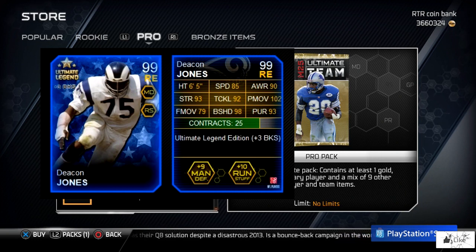Now we move on to Ultimate Legend Deacon Jones, and this is a pretty nice card. He has 85 speed, 90 awareness, 93 strength, 92 tackling, 102 power move, 79 finesse move, 98 block shed, 93 pursuit. The boost for this card is block shed, plus three, plus nine to man defense, and plus 10 to run stuff chemistries.